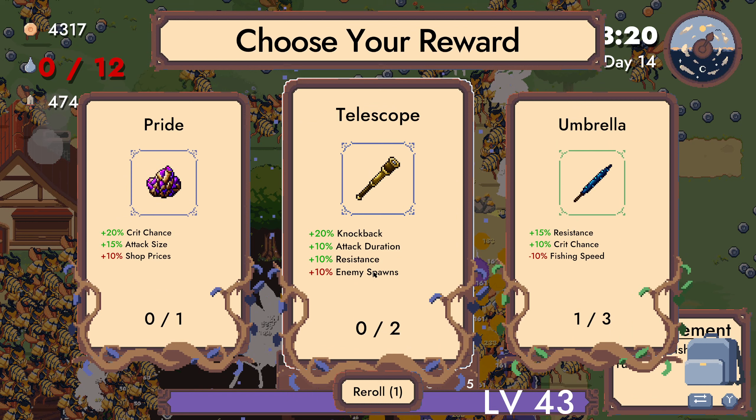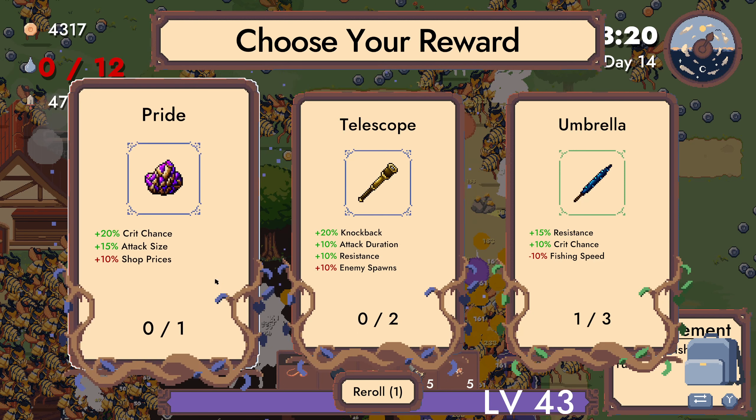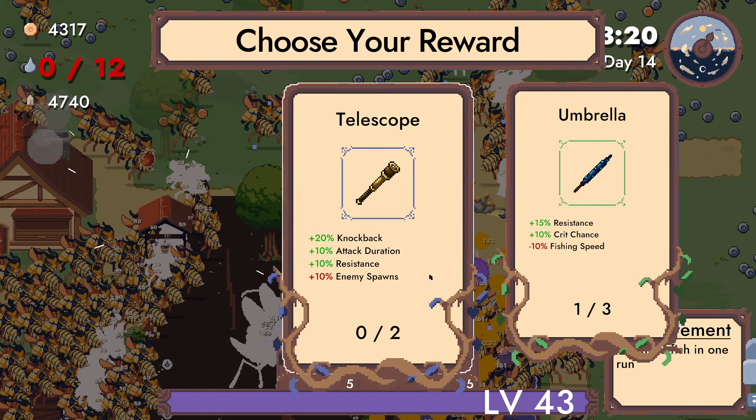Get 50 fish. Knockback, attack duration, resistance up. Put enemy spawns up as well. Crit chance, attack size up — I'll take this.